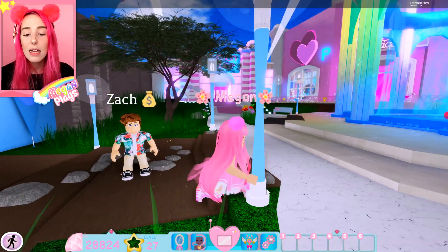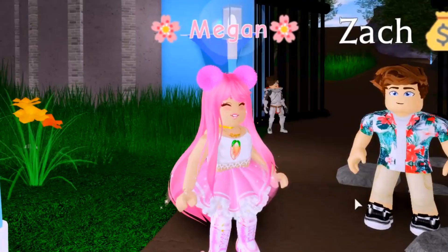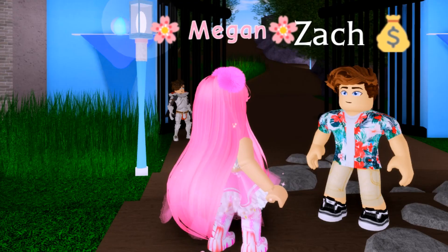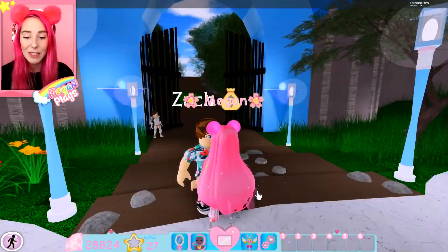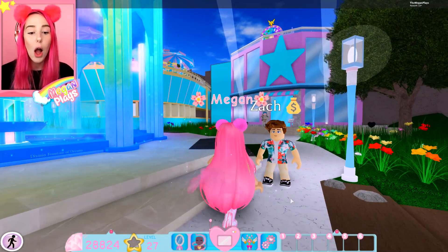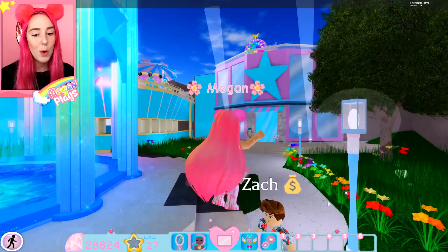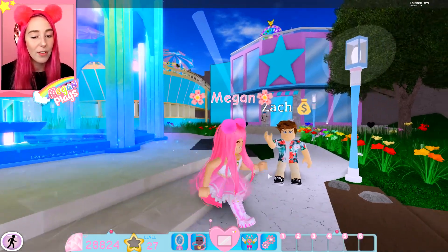Zach, what are some things you'd like to see brought into Royal High? 'I'd like to see cars brought into Royal High, and a bigger earth with restaurants and little activities. Also, I'd like to see pets brought into Royal High.' Imagine if I had a cute little bunny following me around — and after-school jobs! We already have the smoothie maker and cupcake functions, so imagine a bakery job or even a pet-sitter job where you can take care of other people's pets and earn diamonds. You could earn diamonds all day every day!